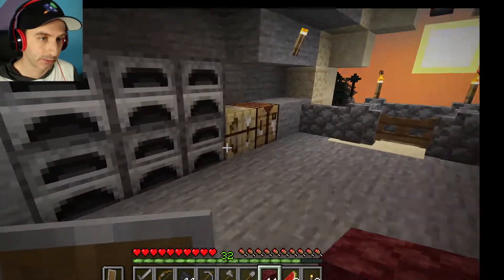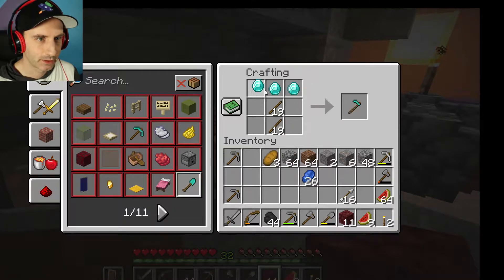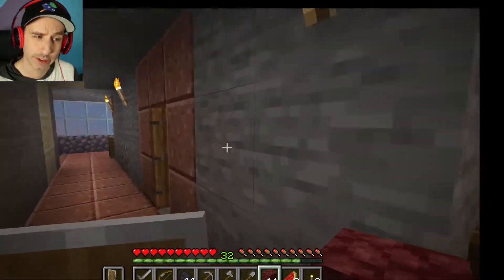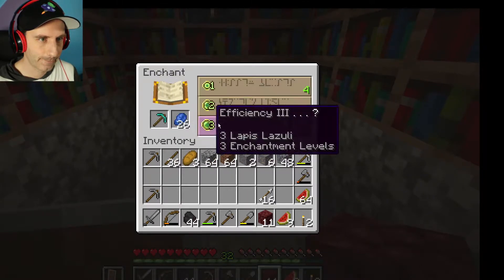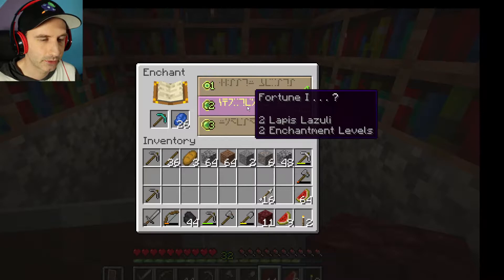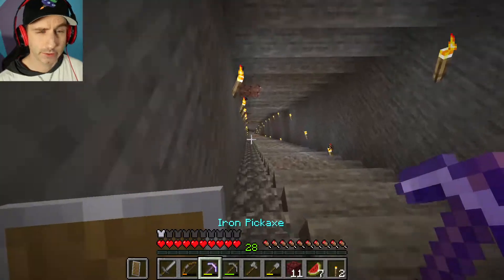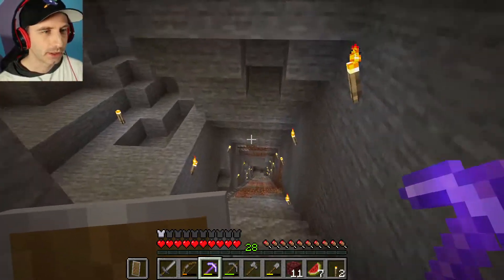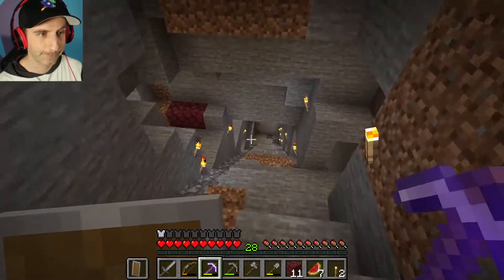Let's make a fortune pickaxe. It's probably a huge mistake. I don't know what else I'm going to use my diamonds for anyway, and I do want to spend my levels. Fortune — Efficiency 3 and Fortune 2. Let's go get that emerald. I have not tried using Fortune before, so I don't know if it's any good — it's probably not.